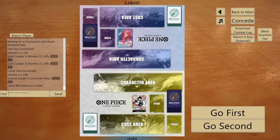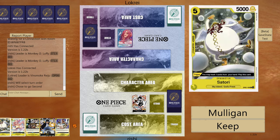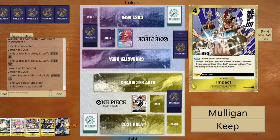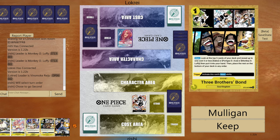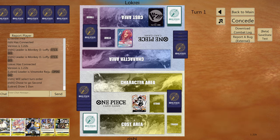Hey guys, we're back with the gameplay for Black Yellow Luffy. Alright, in this matchup we wanna go second. This is a pretty good hand — we have our searcher, we have 1-5 cost, we have options to Reject. I don't know if this deck is ideal in this matchup, but we'll keep it because we have the searcher.